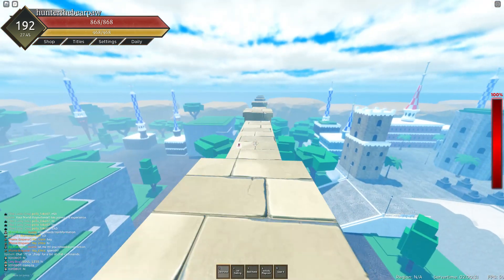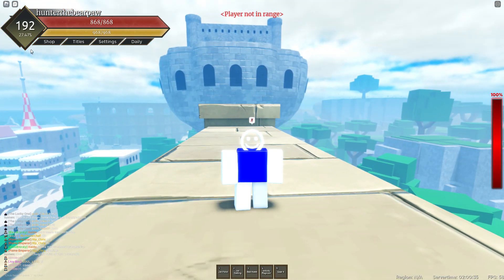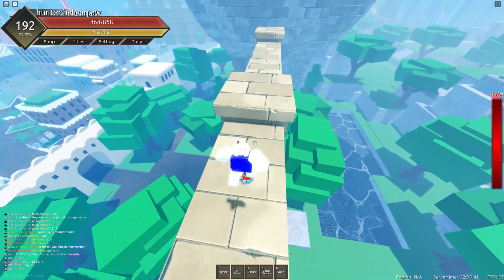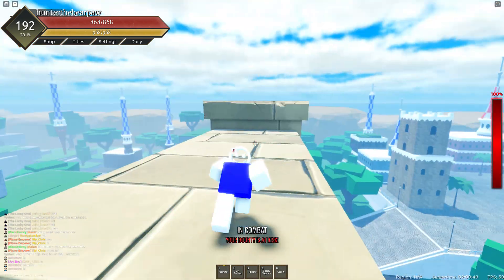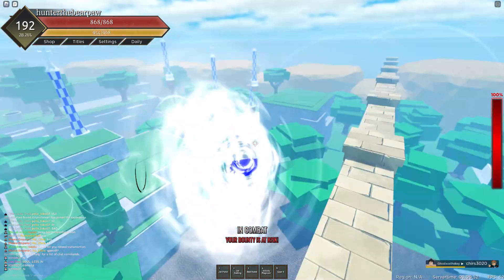The first move is Jet Pistol. Alone it doesn't really do anything besides give you a little mastery, but not that much. You need a player nearby — when you go near them it will teleport you above them and slam into them. It does a pretty good amount of damage, but I also have a high level so it does more damage.